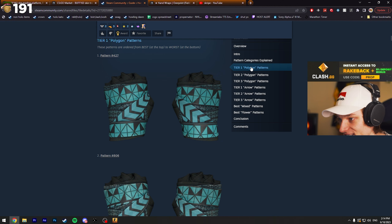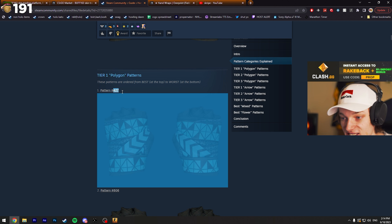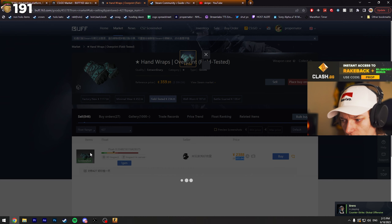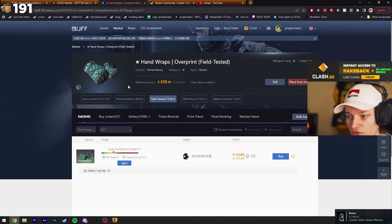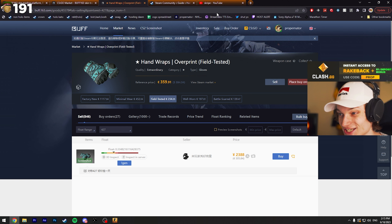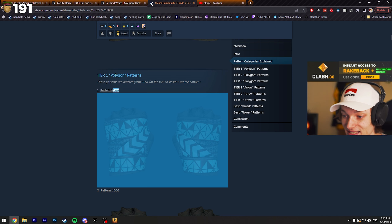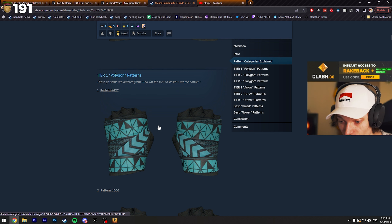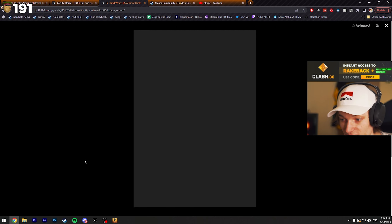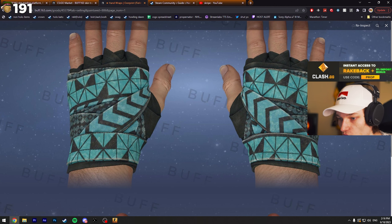Let's find the tier one polygon pattern, which is pattern 427. By default on the market, the gloves are going for 234 euros, and with a tier one polygon pattern they're going for 305 — about 70 euros overpay. That could be a little too much, maybe around 50. For pattern number two, it's only about 40 euros over market. It's a beautiful polygon pattern throughout the whole glove.